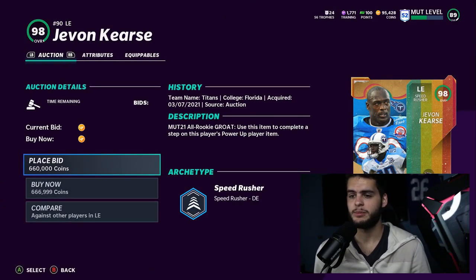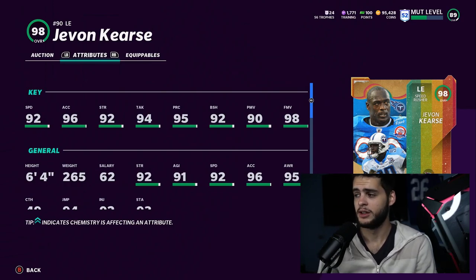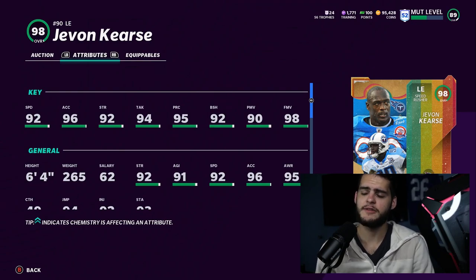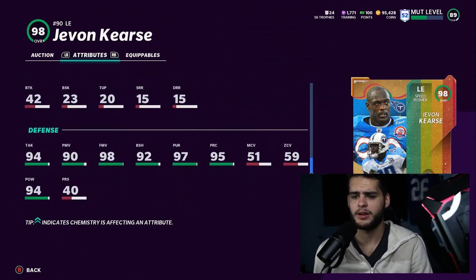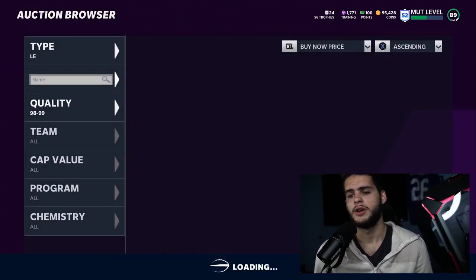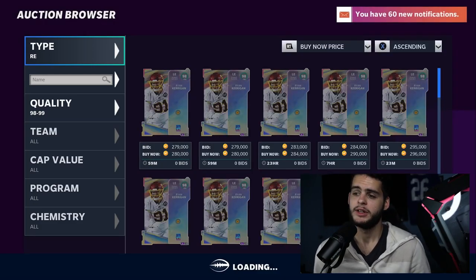At left end, this position is saturated by Ryan Kerrigan but Javon Kearse is still really good. He's a super speedy end who can get up to 95-96 speed, 99 finesse move, mid-90s block shed, 97-98 acceleration, 99 play recognition, 95 tackle, good strength, 80 change of direction, 91 impact blocking, and 95 hit power. The card is great all around. You'll probably still get upgrades there for guys with speed and block shed, but that's coming in the near future.